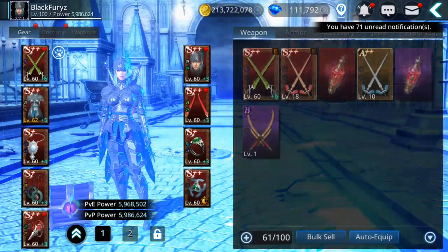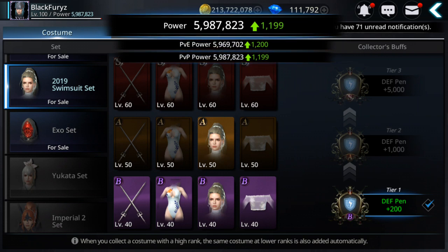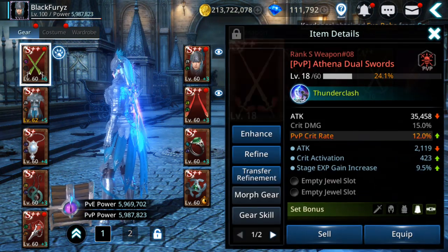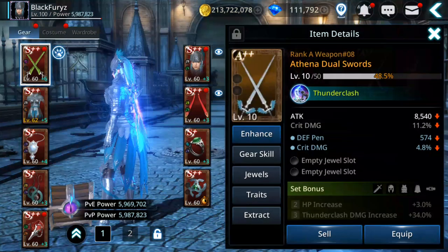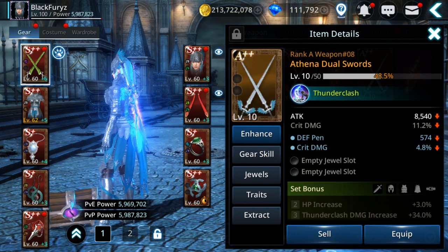Let's go to the gear. I have some costumes in the collection I haven't activated yet — only one. I wish I had the battlefield PVP costume. This Athena dual sword I got from a free chest — the daily ones. First time getting a plus plus gear from that. I'm gonna upgrade this one, and I suggest you do the same.